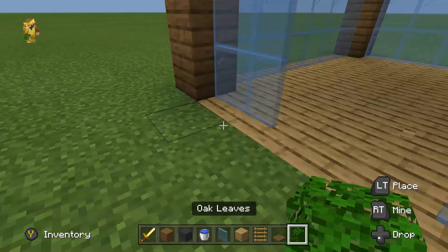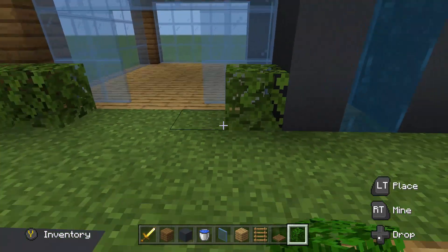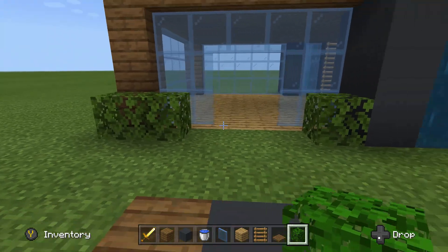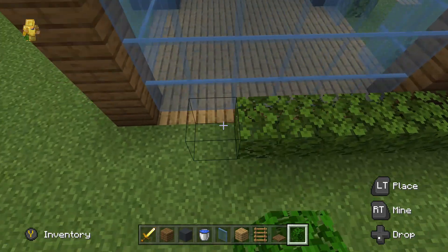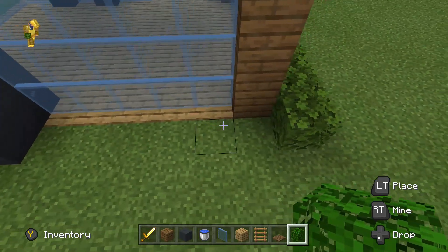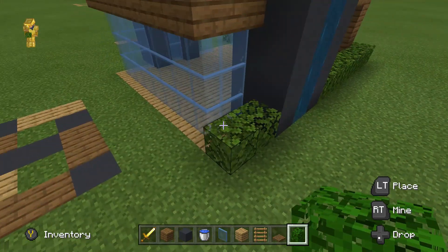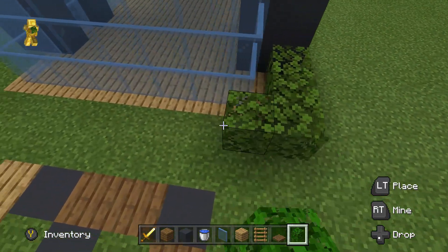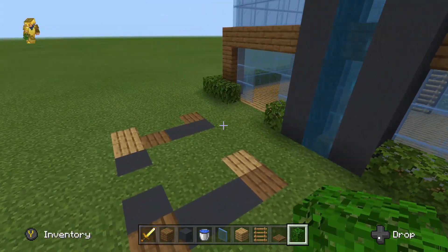For the last thing, put some oak leaves — build two there and one there. Expand this all the way around, stop at the gray concrete, and go around it. Then do the same thing on this side, and that's that.